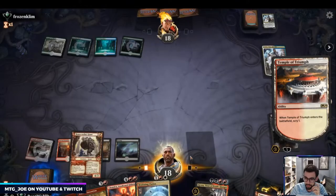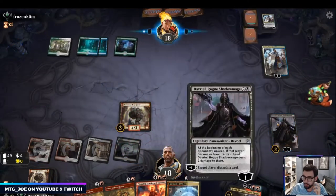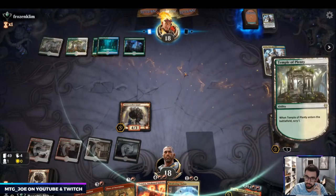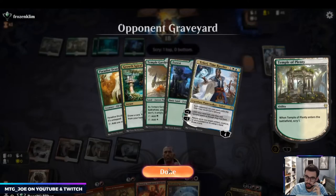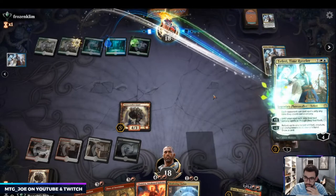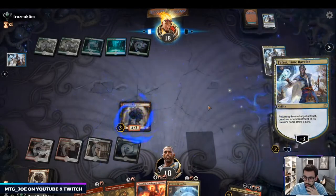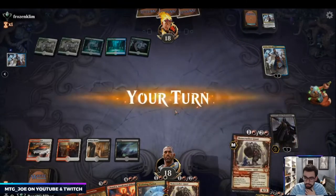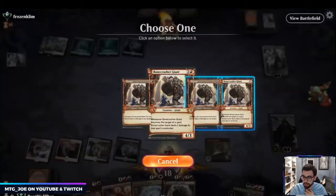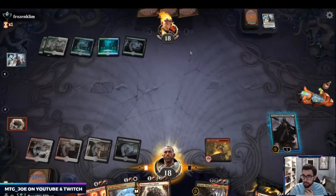I'm going to keep this — it's another answer to Teferi. I'll hold this off. Opponent did look like they missed the land drop, because they did Growth Spiral which got them ahead of a land drop, so the discards did take two lands out of their hand. We'll see if they Teferi-bounce Bonecrusher. That's fine for us — they've also used three Teferis now, so they're less likely to bounce this again.